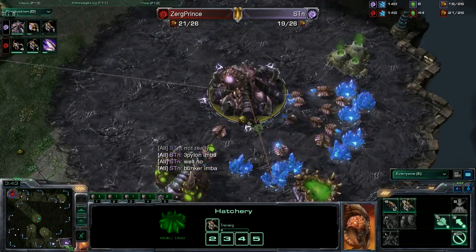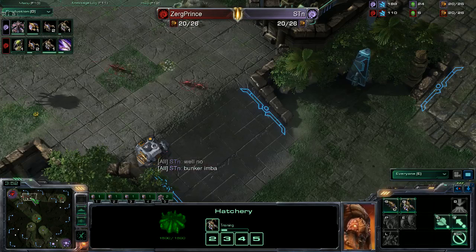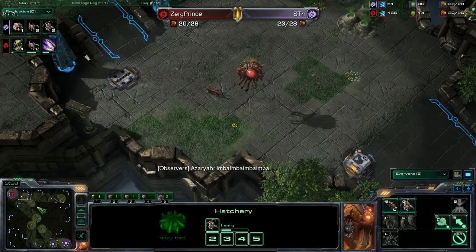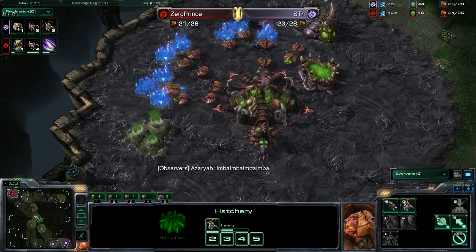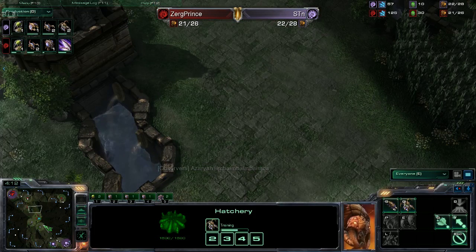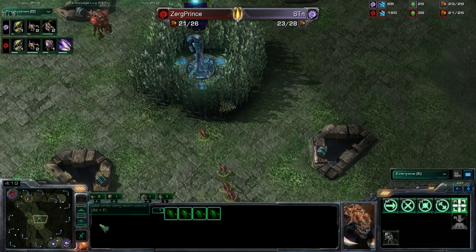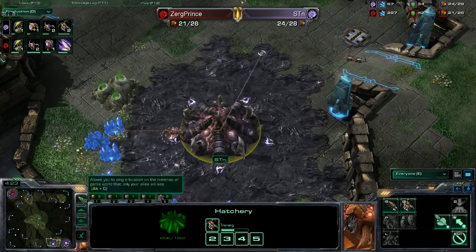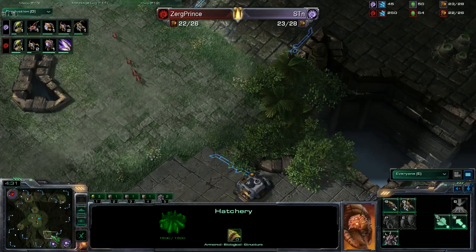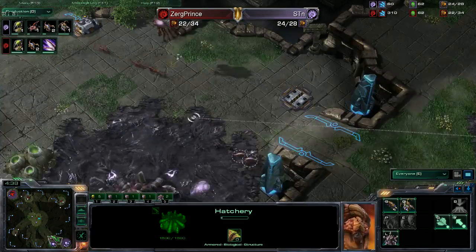Zerg Prince is going to pressure hard first — looks like just six lings. Not too big of a deal. He's got four additional Zerglings being made, rallied to the front of his natural. Baneling nest for both players is coming. By the time those Zerglings find STN's base, STN will also have Zergling speed and Zerglings of his own. He'll have two queens, so he'll be able to defend just fine — he's even getting a spine crawler.